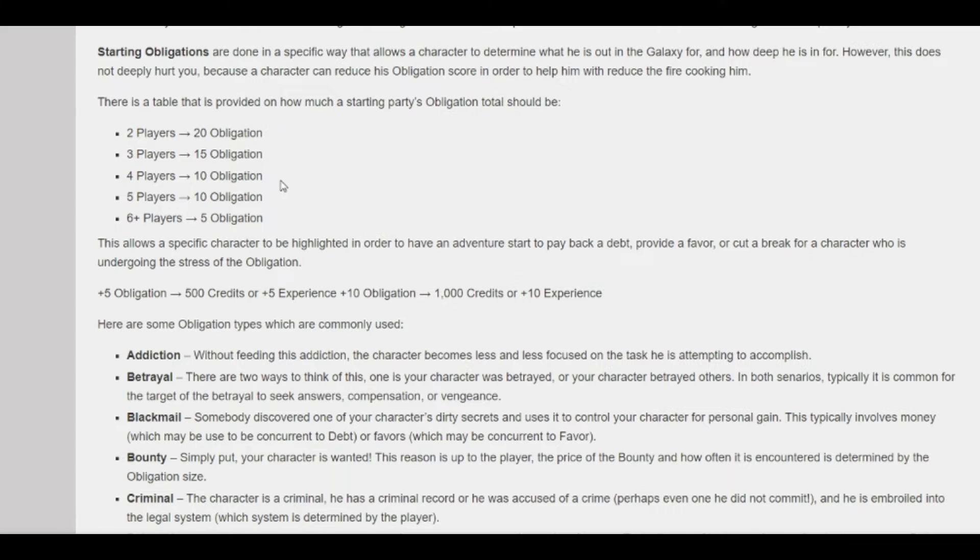A good thing to point out is that when you start a session, as a GM you can use discretion — you can leave out obligation if you want to. Maybe you just don't want to deal with it, or there's a session where you want to focus specifically on the task at hand. Obligation is kind of like a side plot that gets added. However, if you do want to use obligation, I think it's pretty fun, especially in the Edge of the Empire setting.